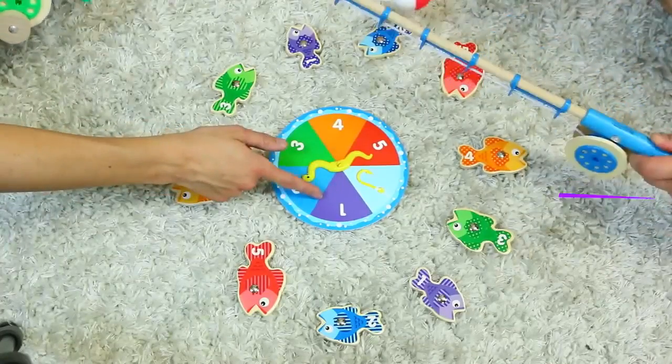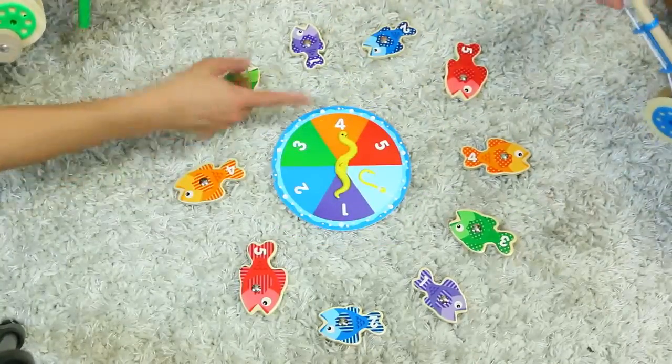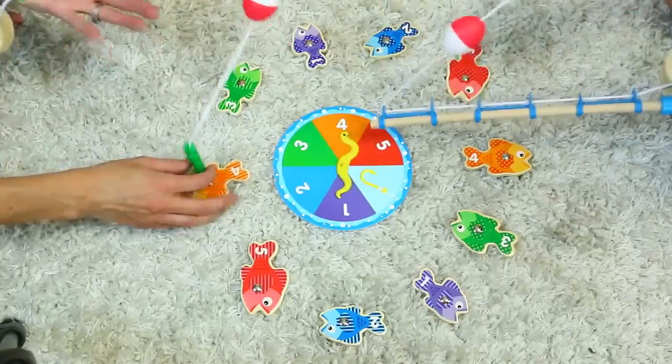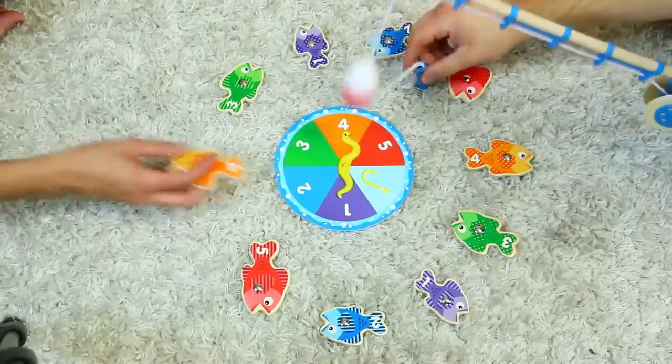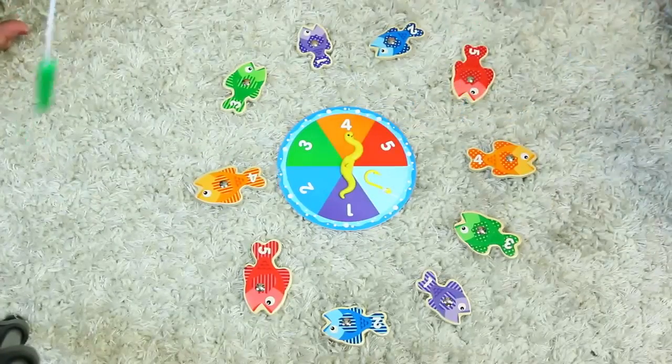So basically we spin a spinner and it will give us a number and a color, and we have to choose that number and color, which will match to a gift. Then we've got to fish for it. Spidey can go first.